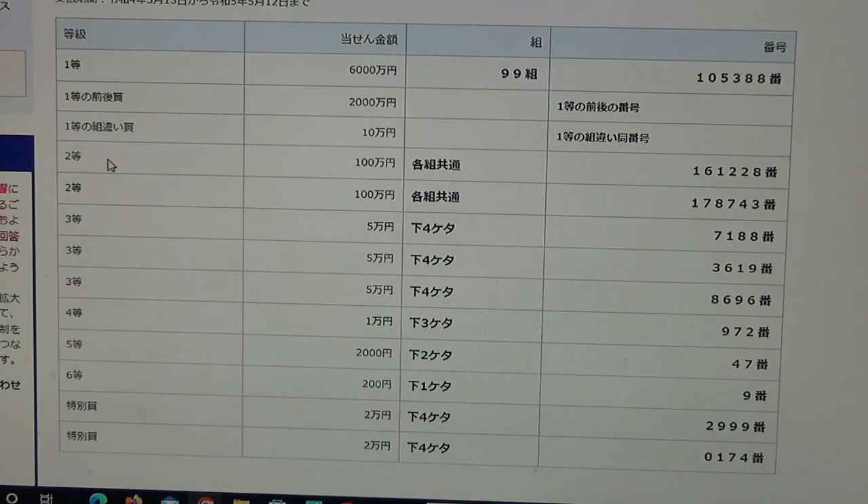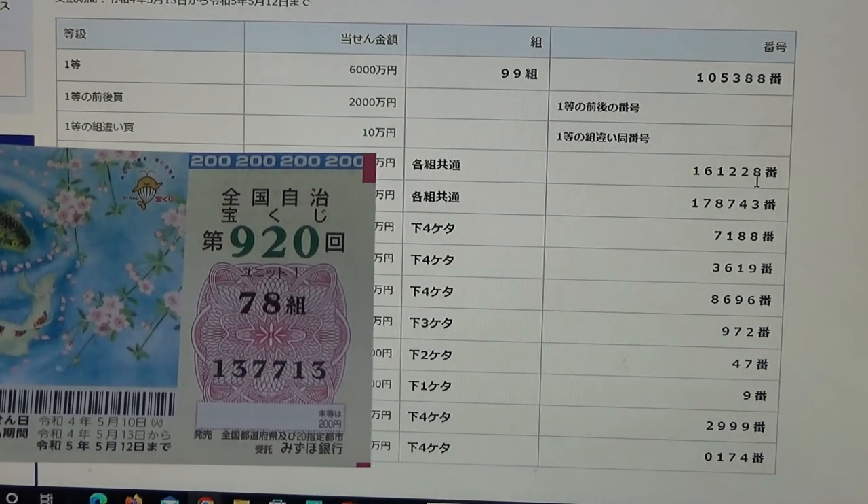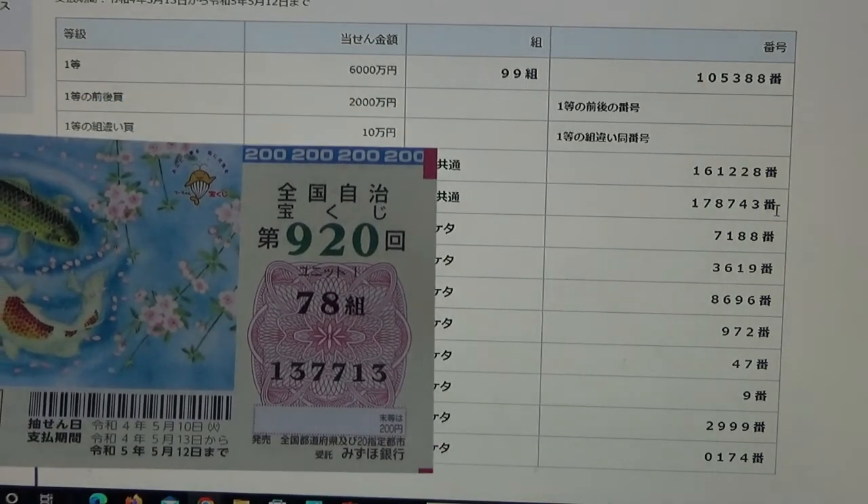To win the first second prize, Hyakuman-en, you can have any grouping number, but you must have these numbers in the exact order: 161-228. No good for me. To win the second second prize, Hyakuman-en, you can have any grouping number, but you must have these numbers in the exact order: 178-743. No good for me.